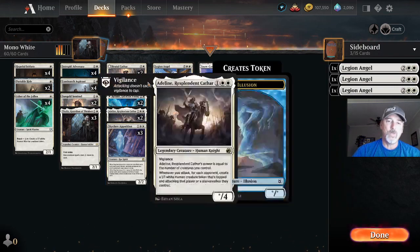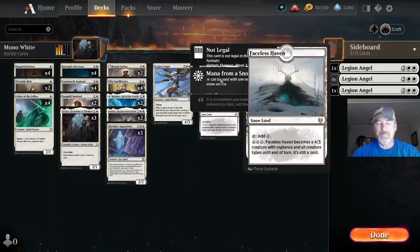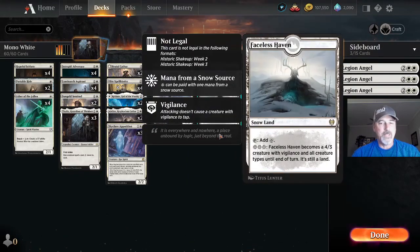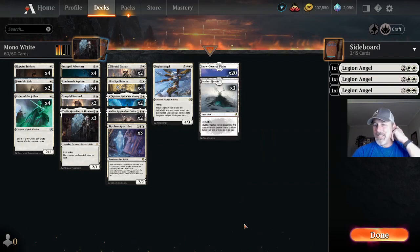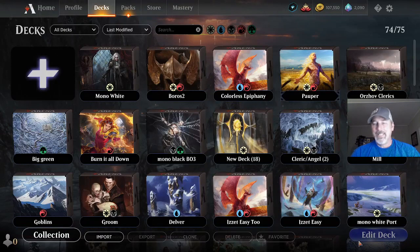When Apparition gets removed, they get a token creature of power and toughness equal to the mana value of whatever we exiled. One copy of Legion Angel — two white two colorless, flying. When it enters the battlefield, we may reveal a card named Legion Angel from outside our game and put it in our hand. We have three in our sideboard. Then 20 Snow-Covered Plains and three Faceless Havens. Let's give this a run on ladder.